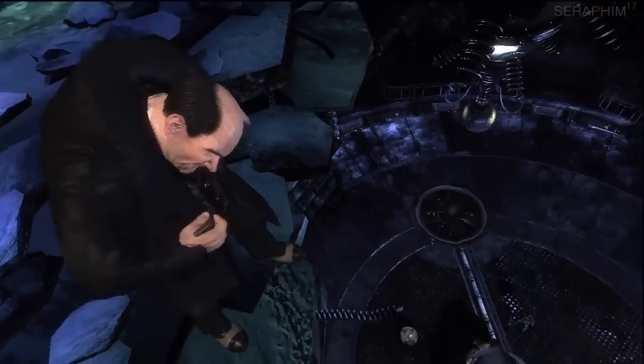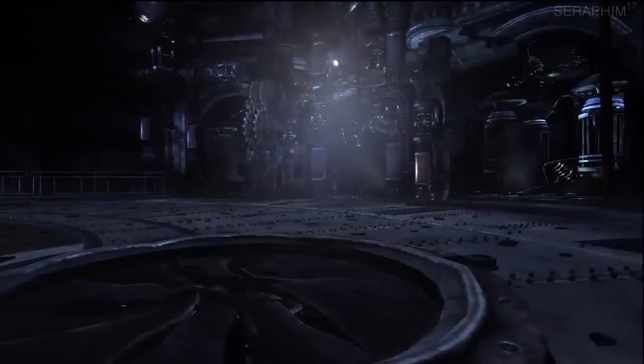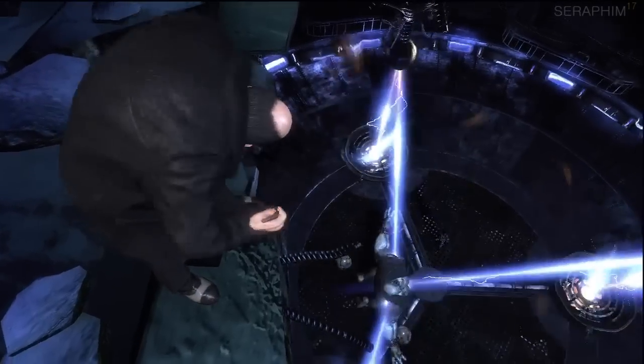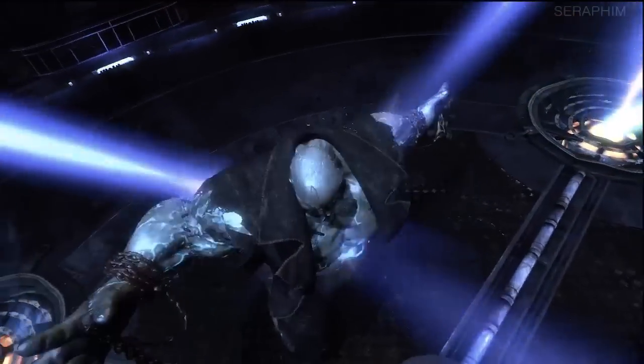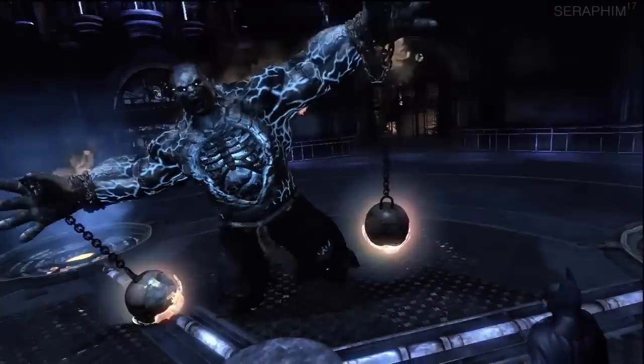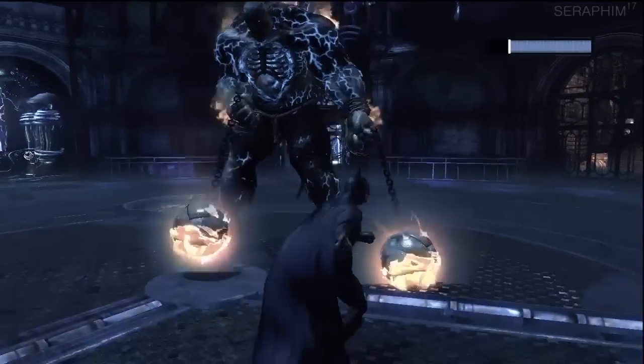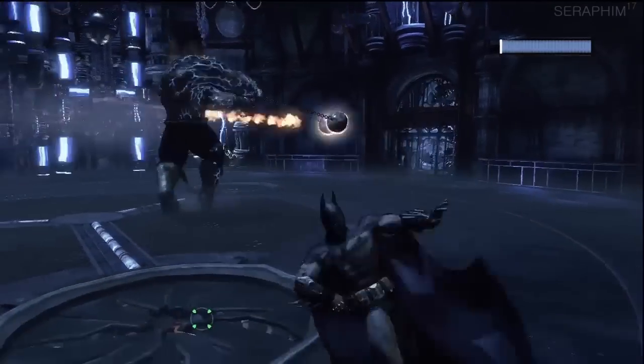Now the vents will start opening up and closing. So what you have to do is lay your Batman toothpaste on them, and then as soon as they open that's when you detonate. It's not much more difficult, but there's a lot of electricity coming out of the vents making it a little bit more difficult than it needs to be. So you'll see yourself getting hit a lot by stupid stuff.